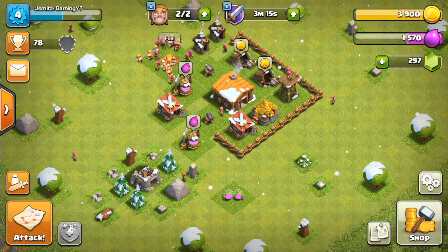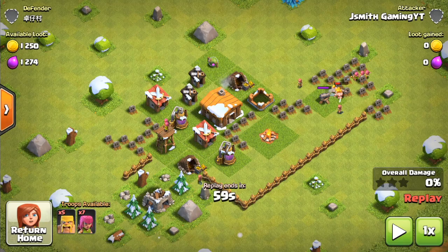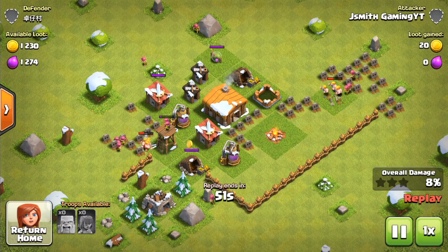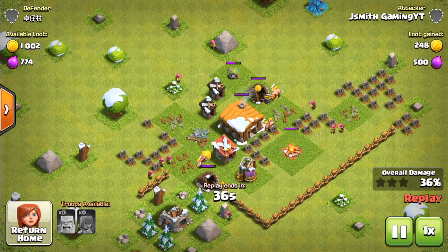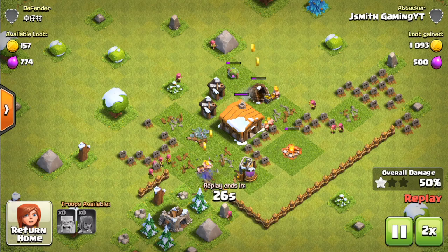Now I'm going to show you a replay of a successful BARCH attack. This is another Town Hall 2, and what I did — because both defenses are exposed — is I put five barbarians to tank on each side of the cannon, then put archers behind to back it up and do some extra damage, plus a couple extra to help clean up the base. A lot of bases at the Town Hall 2 level will be extremely vulnerable because they have their defenses on the outside, so it's really easy to three-star these. This was a quick 1,000 pickup — really not bad, that's a lot of loot, especially at Town Hall 2.